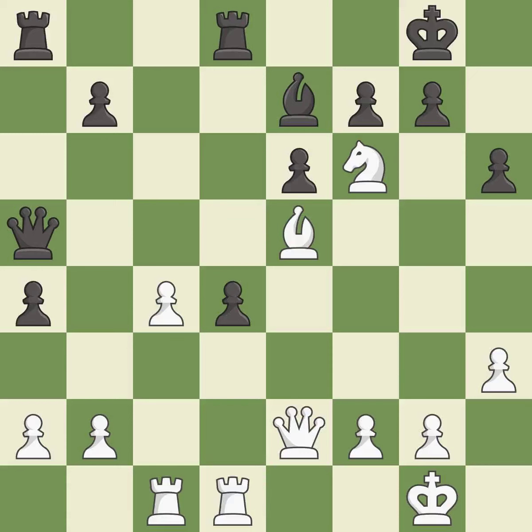This defends a bishop that was under attack and had no defenders. Takes back. This forces doubled pawns in front of the opponent's king, decreasing its safety and harming the pawn structure.